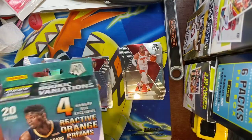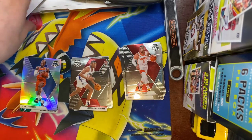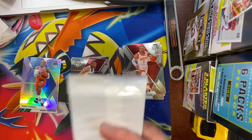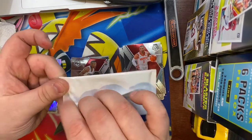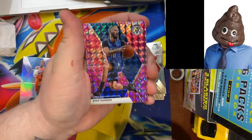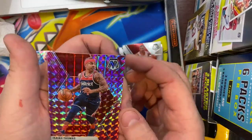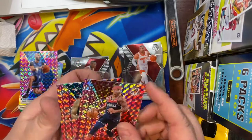Alright, into the hanger box. X marks the spot right there on the Zion. I just realized I didn't open up the pink pack — let's get that pink open first because I'm hoping for another pink Zion or even a pink Ja to go with it. Come on, let's get some good pink stuff. We don't even get a rookie in this pack. So we have Evan Fournier, Isaiah Thomas, and we have a Steph Curry, which is actually pretty nice.